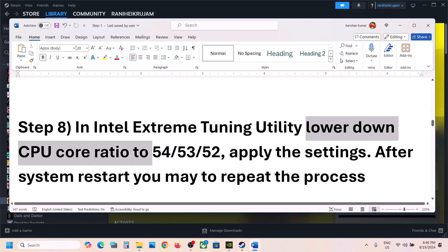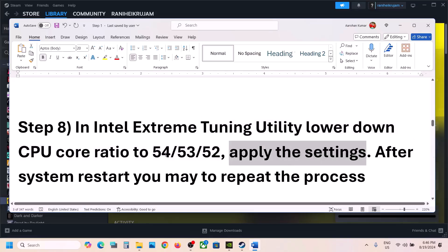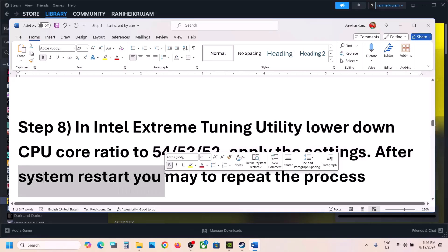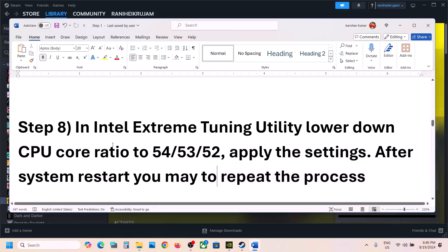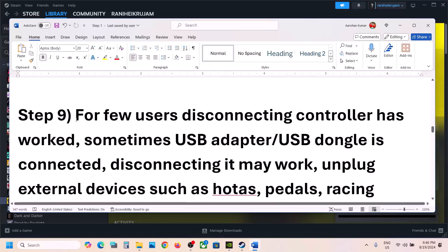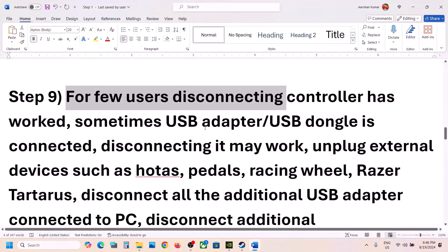The next step: if you are using Intel Extreme Tuning Utility, you can lower the CPU core ratio to 54, maybe 53 or 52. This has worked for many players to fix the crash issue. Apply the settings when you select 54, 53, or 52. Note: when you restart your computer, you have to repeat the process because the setting is reset on restart.